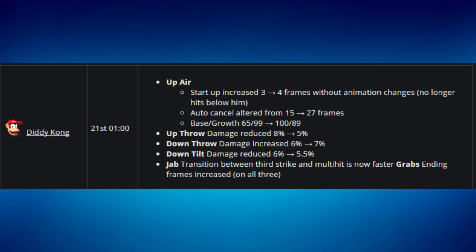Diddy's down throw was increased from 6 to 7 percent, which sounds like a buff, but they changed the down throw angle last patch so opponents can DI out of it much more easily. At low percents, the added damage just makes them fly really far away, so down throw is no longer a reliable combo tool. His down tilt damage was also reduced from 6% to 5.5%, making his knockback setups work much later — effectively gutting his combo game.